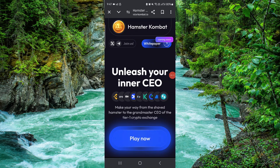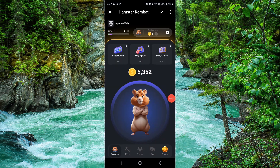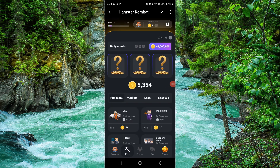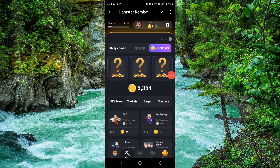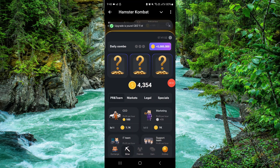Just go to their website and click on this play now button. After that, when you open this game, go to the daily combo section. From here you can get started — and this is the seven dune daily combo cards.